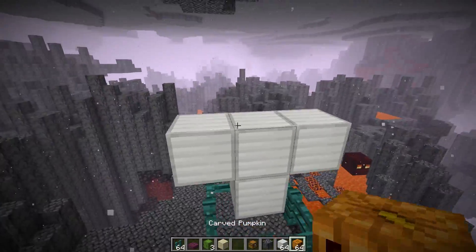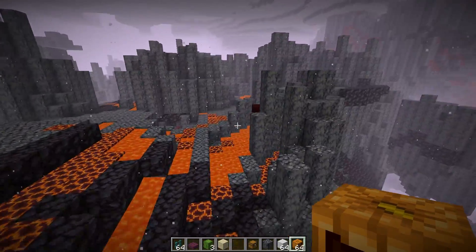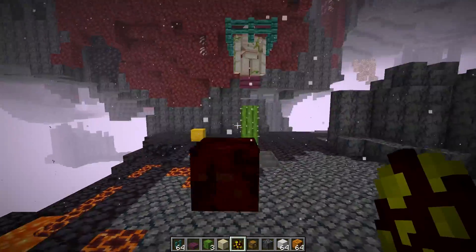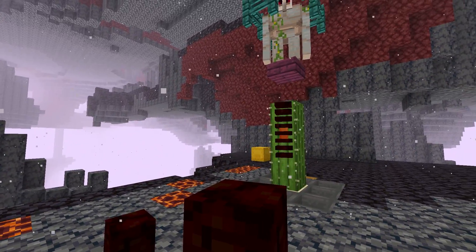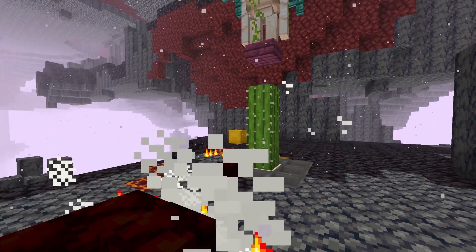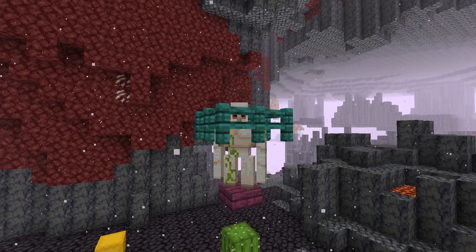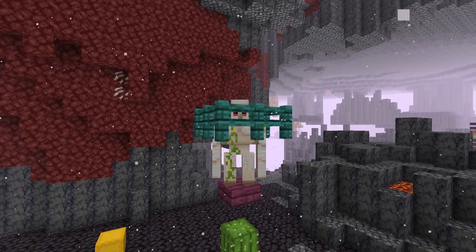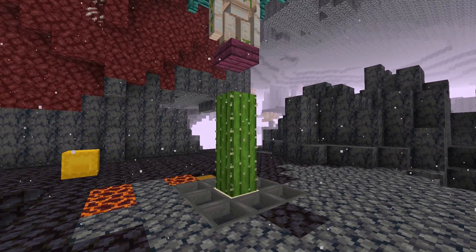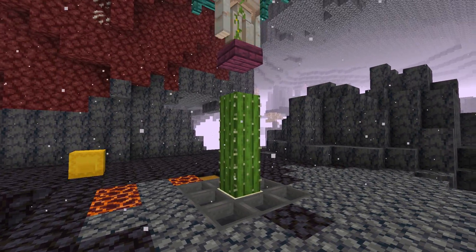We need an iron golem inside. Place a temporary block in the middle, then an iron block on top, remove the temporary block, and make an iron golem — the golem will fall right into that area. When a magma cube wanders near, it will try to attack the iron golem because magma cubes hate iron golems. With their square smooth brain, they'll jump at the golem, hit the cactus, and the cactus takes them out. The iron golem is safe inside the cage and should exist there forever.